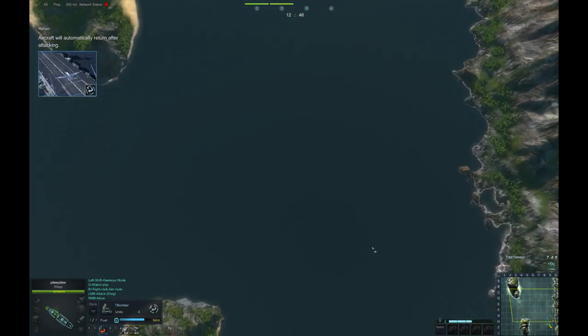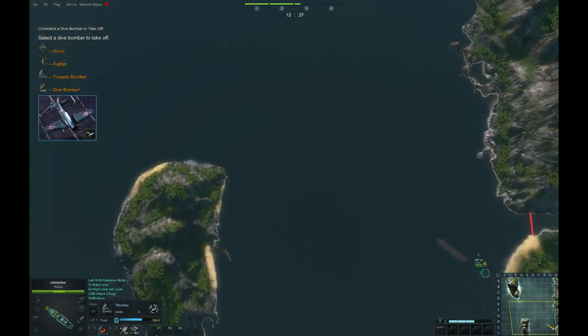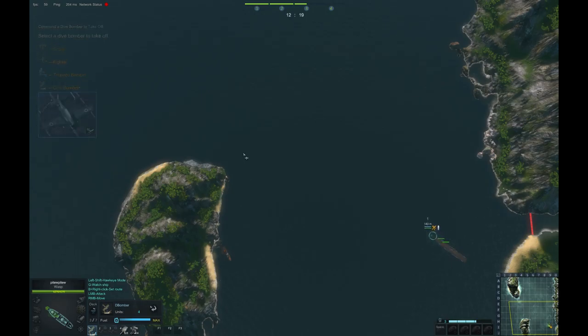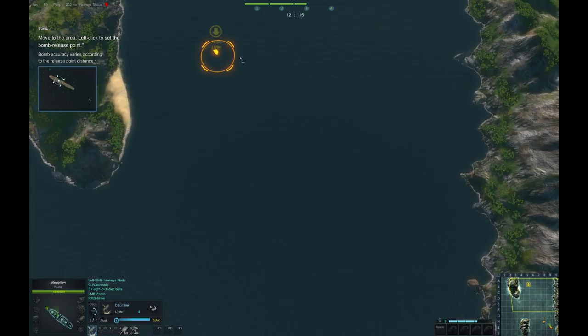Next, let's use the dive bomber. Next up, send out your dive bomber. Fly to your designated location and set a target.